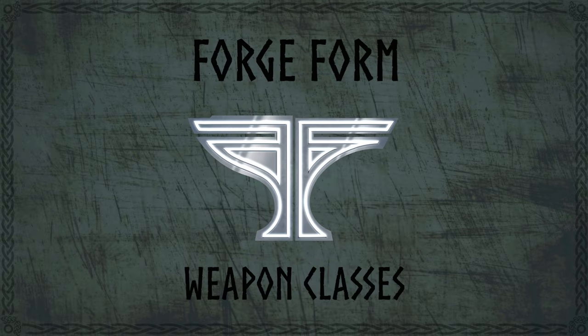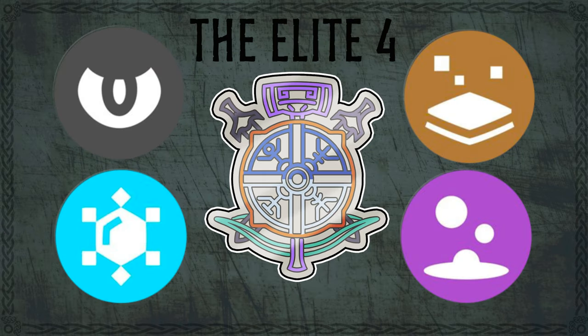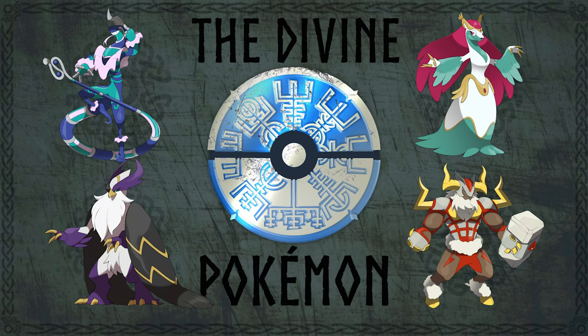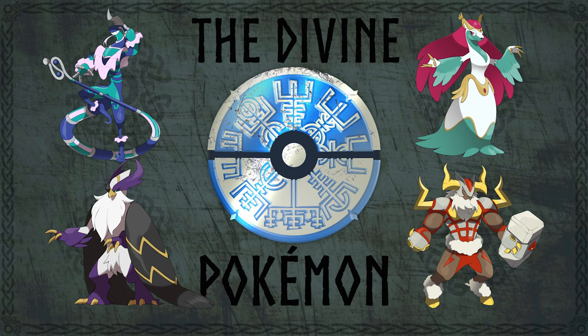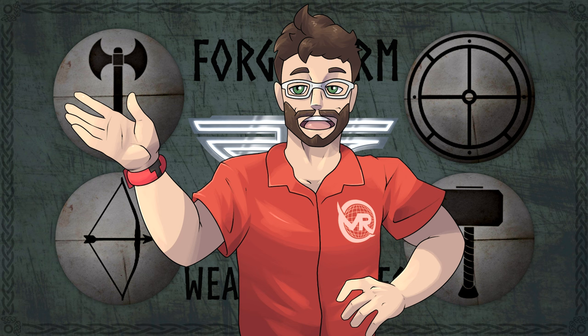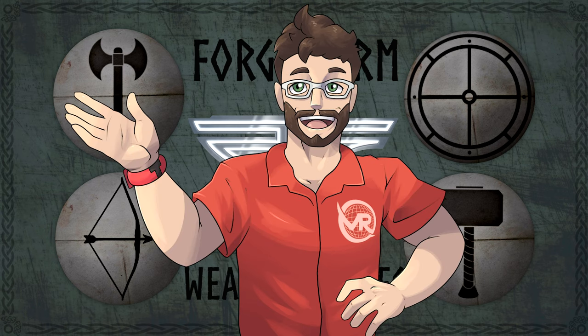There are four Forge Form weapon classes: Slasher, Defender, Piercer, and Wrecker. It's also fun to point out that the Fearin region's Elite Four each specialize in a Pokémon type and have mastered one of the four weapon classes. The four divine Pokémon that rule over the Fearin region are all inspired by Norse gods, each also having a Forge Form of one of the four weapon classes — each inspired by that god's magical weapon in Norse mythology or Iceland's Poetic Edda sagas. I didn't do any modern weapons like guns or whips, as I really wanted to stick to Viking weapons or the weapons found in Norse mythology, as those are what inspired the Transforge mechanic and fit the aesthetic of the Fearin region.